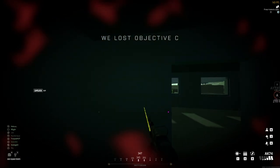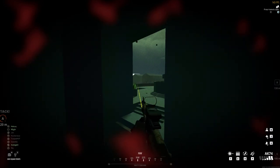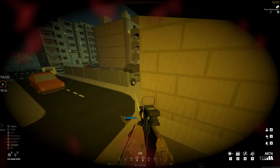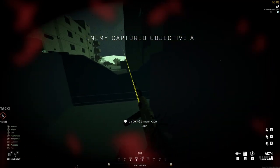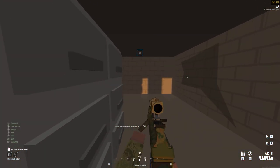The way that the buildings are designed in this game is that most of the time, if there is a window, the windows are going to line up the whole height of the building. This means that even if the building is seven stories tall and you jump out of a window, as long as you face towards the building you are jumping out on and press space when you want to re-enter, you'll be able to do so without taking any damage at all.